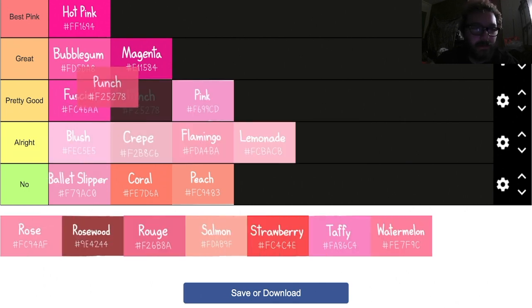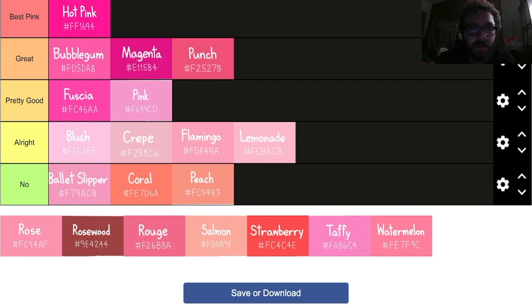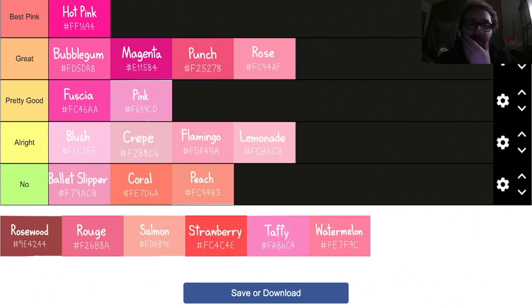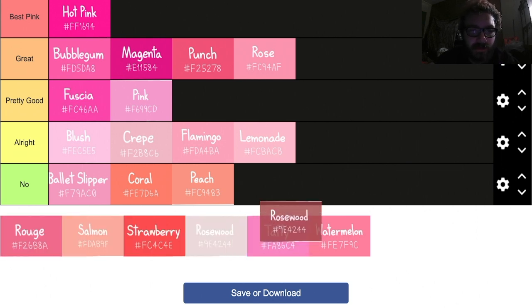Punch — that's great, I'd use that on something. It's not a bad pink. Rosé — I think rosé's pretty great, it's a fancier looking pink. I like rosé. Rosewood — not pink.